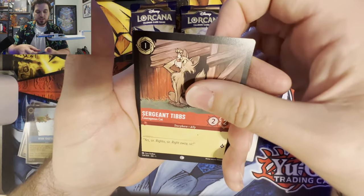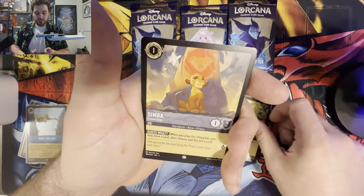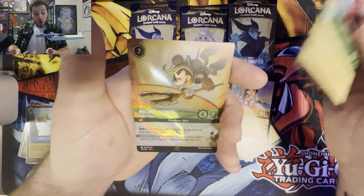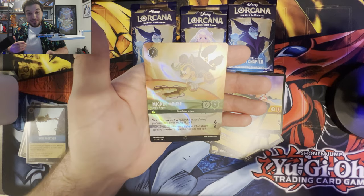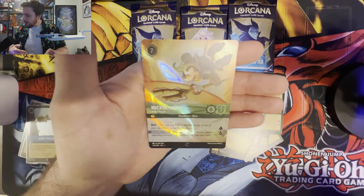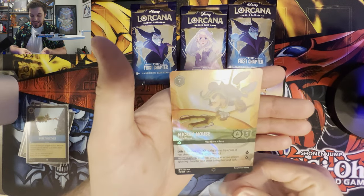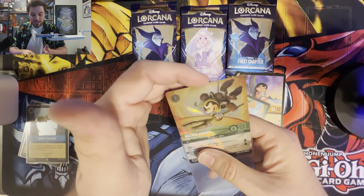Aurora, Sergeant Tibbs, Stitch, Yzma, Sudden Chill, Simba, Reflection, Flynn Rider, Triton, Lilo, Iago... Oh! Oh! We got one! Oh my god — we got an Enchanted from the First Chapter! Mickey Mouse Artful Rogue! Oh my god, that's awesome! How's the condition? It looks pretty good! That's awesome, guys — we got our next Enchanted! I just felt it. I was like, I feel like an Enchanted is coming. Today is the day, and today was!